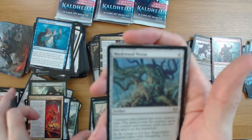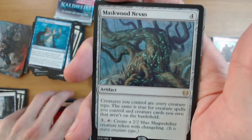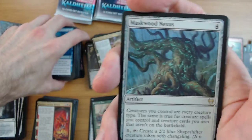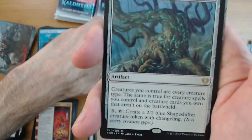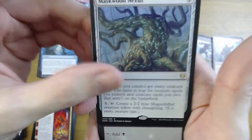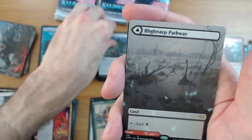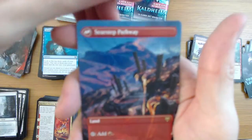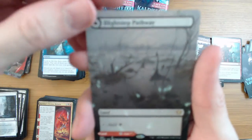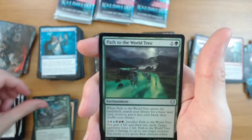Maskwood Nexus - this is another card I think is going to stand the test of time from this set. It's a super cool card and it can just end games being a creature factory. And a nice Blightstep Pathway - that's beautiful, just flip it over. I love these full art flip lands. We got Finn with special art and Path to the World Tree foil.